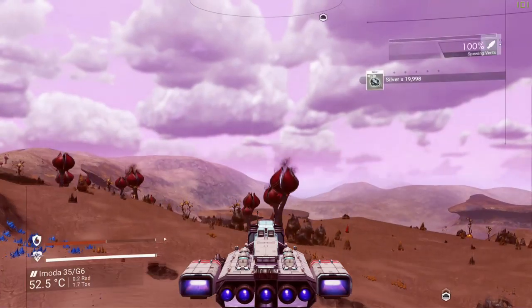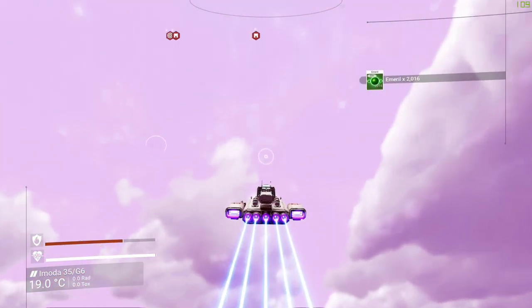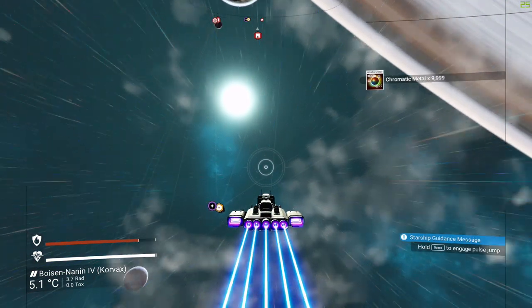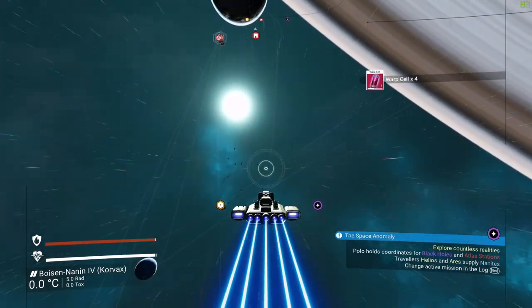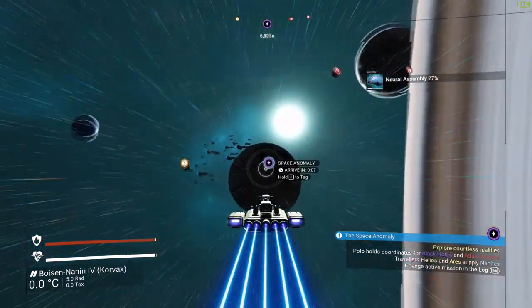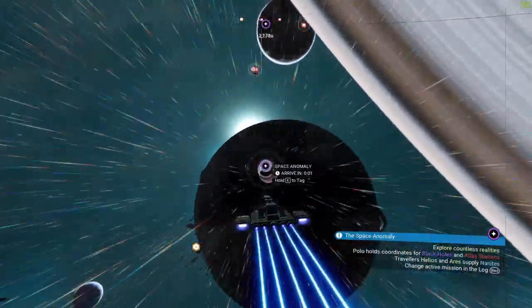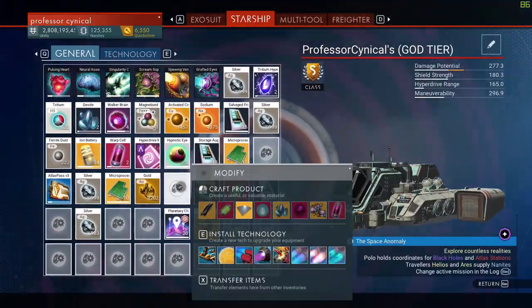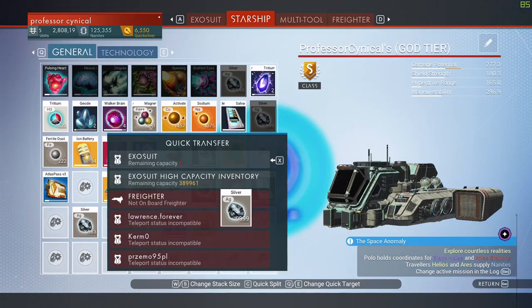Now we want to jump into our starship — and this is very important — don't jump out again. We're going to go off into space. What you're going to want to do is call in the anomaly if you haven't already. We're going to fly into the anomaly and do what I like to call a fly-through. All you need to do is open up your inventory as you're flying through the anomaly and grab an item ready to transfer.